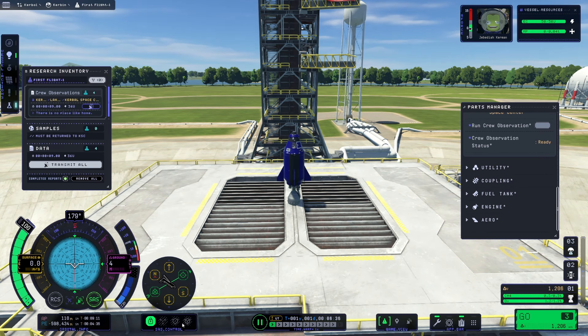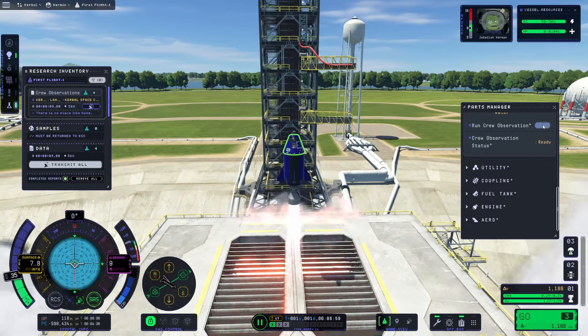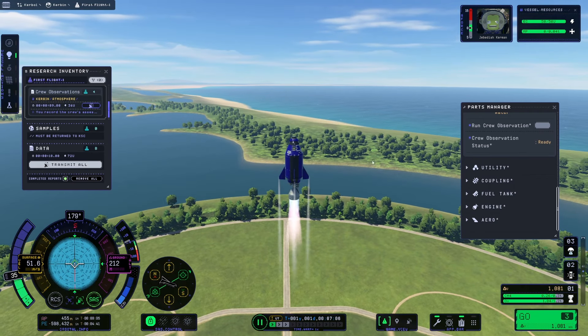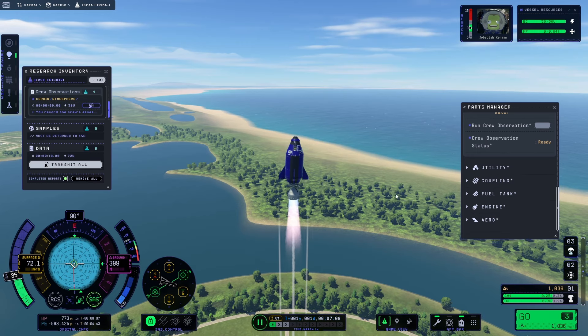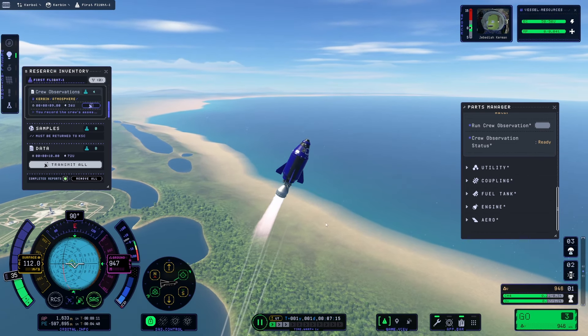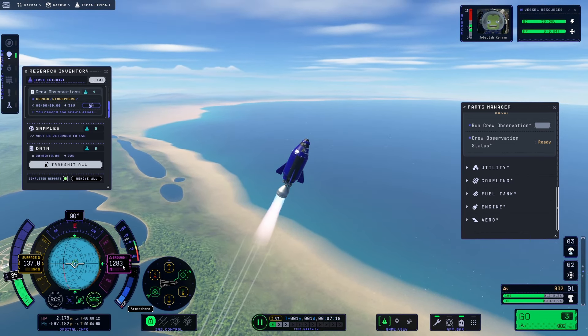SAS is on — countdown, go. We're not going to do full throttle; this is easily enough. Okay, and while flying we can do another crew observation. There — crew observation while in Kerbin's atmosphere.